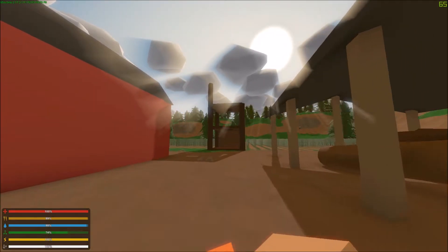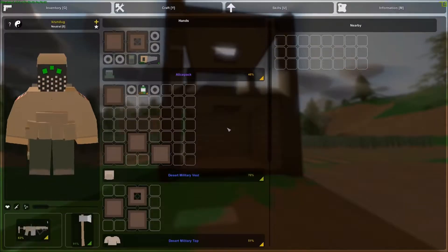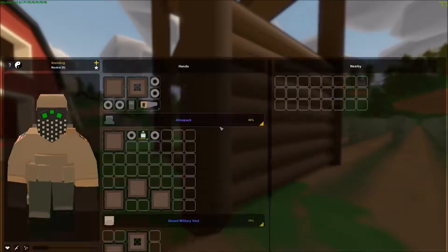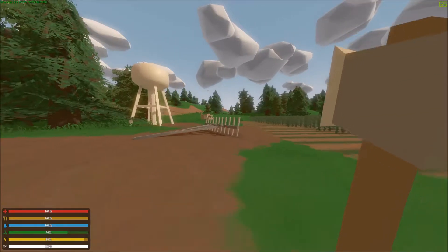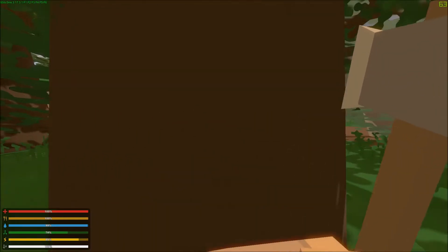So let's take a look at how far we got. We got a few walls up, and that's pretty much it. So I'm gonna need to get some wood, which we got over here. I'm gonna fast forward this part as always, so I'm gonna be right back.